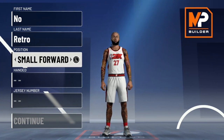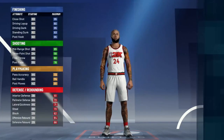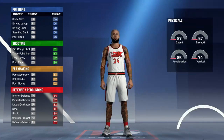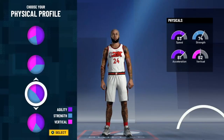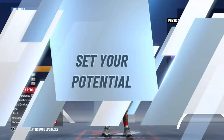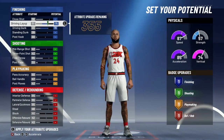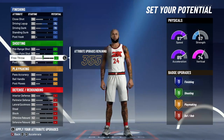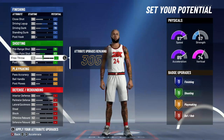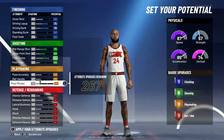Small forward — choose whatever hand, young goat number 24 or number eight, the Frobie number. Playmaking defensive pie chart like I said, choose whatever one you want. We're gonna go with speed right now. There are two ways to make this build: you can make it the way I'm gonna show you right now, or you can make it with some finishing.